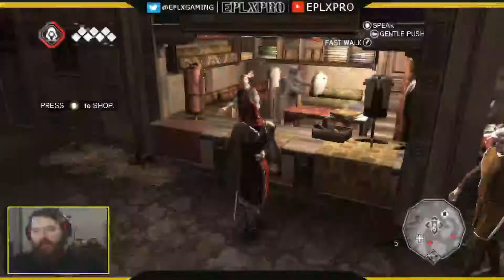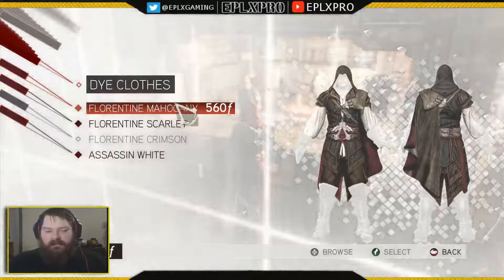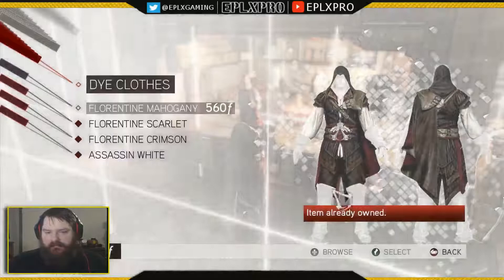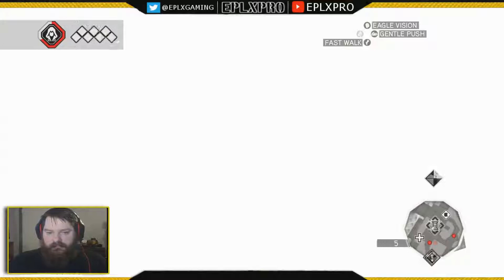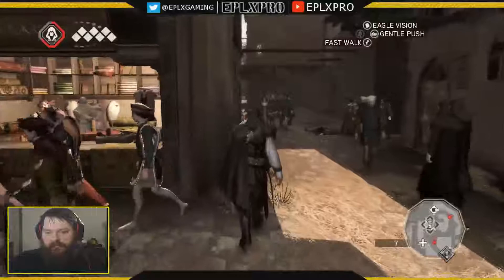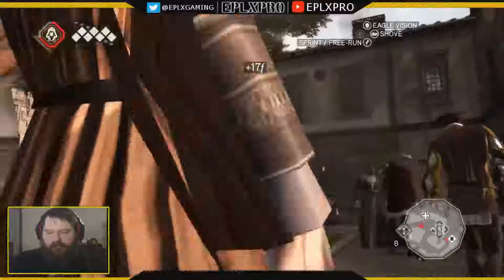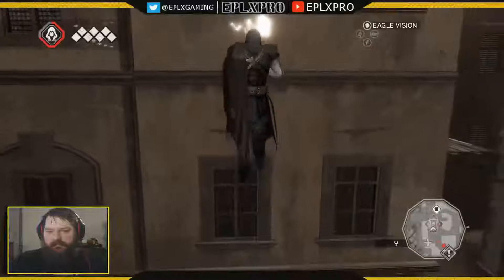Okay, everyone, today we're going to go ahead and find the feathers in the San Marco area. I wanted to change color of dyes and spend money for the pouches. Let's go ahead and start — should be close over here. Right up here. This is where we begin our journey to finding the feathers.